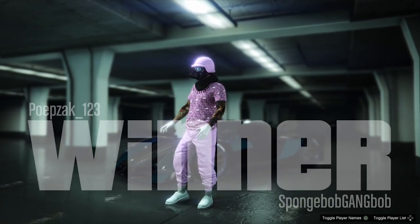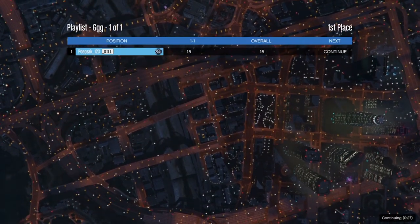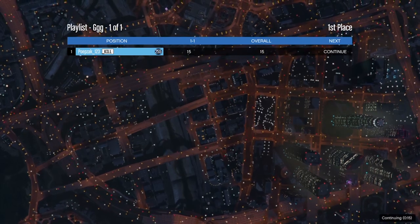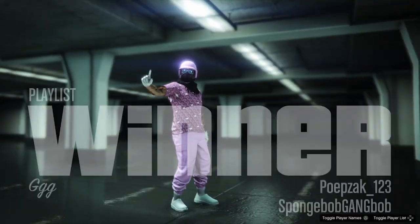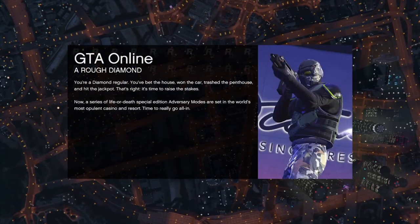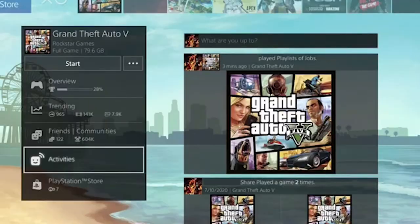Just like the mission and then continue. You will load into free mode. So when you load into free mode, follow the following steps: first press your home button, then go to Grand Theft Auto 5, then go to activities.